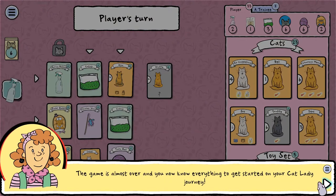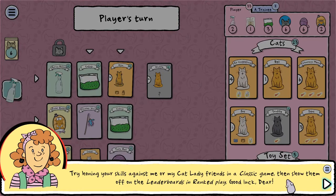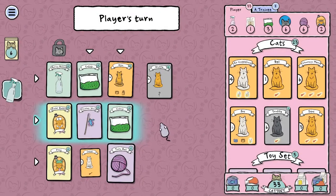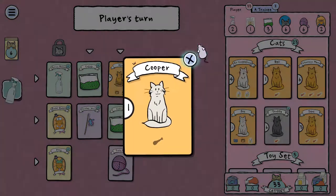The game's almost over and you know everything to get started on your cat lady journey. Try honing your skills against me or my cat lady friends in a classic game, then show them off in the leaderboards in ranked play. Well, thank you. Why is this one smaller? That's weird — I think it was just a bug. It's fine.